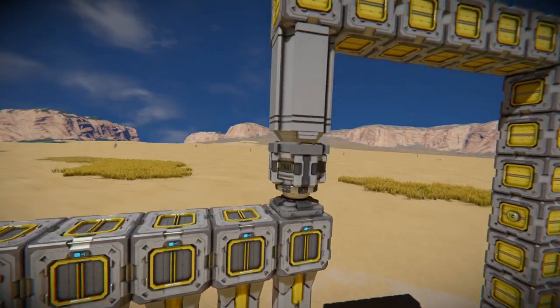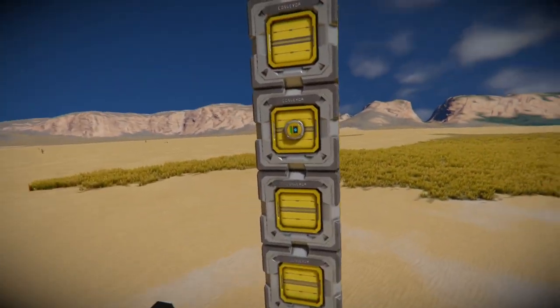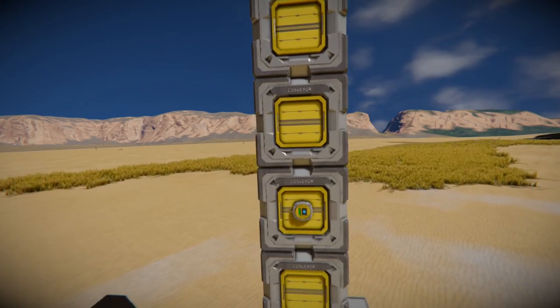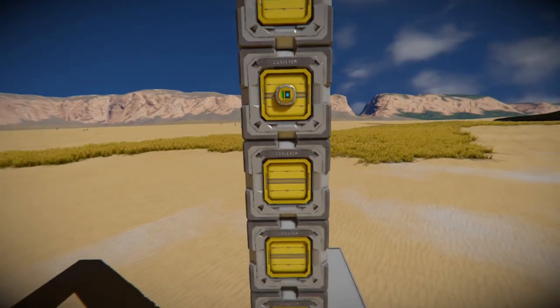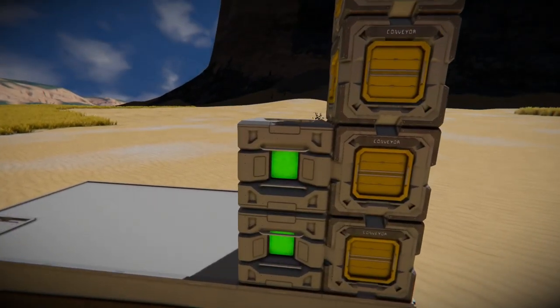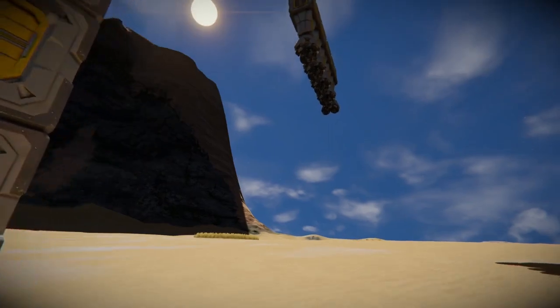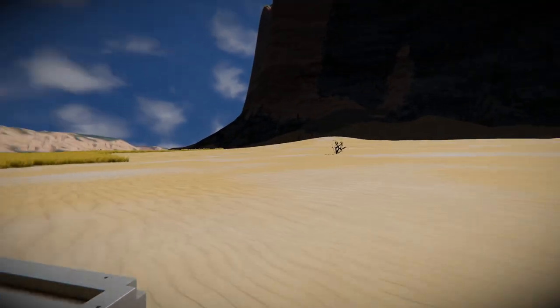We have a basic setup. There's only five drills, a piston, a rotor, a sensor here, a sensor there, two timer blocks, and of course it's just a single battery powering it because we're currently in creative mode.